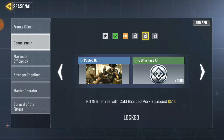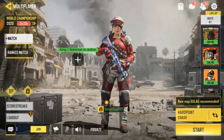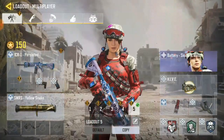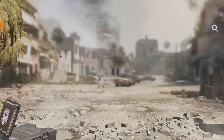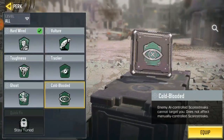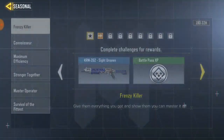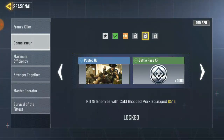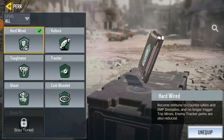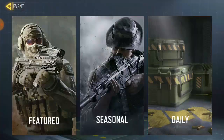Now, the next task says: Kill 15 enemies with Cold Blood pack equipped. Okay, Cold Blood pack — go to MP matches, go to Loadout. Please don't forget to like this video and hit the sub button down below for more videos. Cold Blood pack — that should be the skin I'm using already. Yeah, this is Cold Blood pack, guys. So you are to kill 15 enemies with Cold Blood pack equipped. Just kill an enemy and it's gonna count for you.